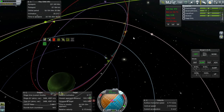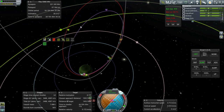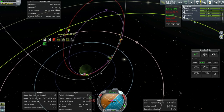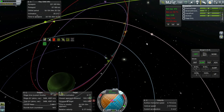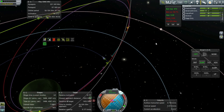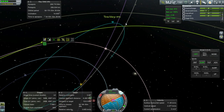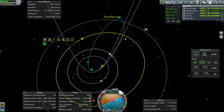So we're passing by Tylo, and then we're going to pass by Lathe again, and then we're going to see how we can manage rendezvous with BOP. The things I do. Sure, time warping might have messed things up, but it's pretty complicated to begin with.